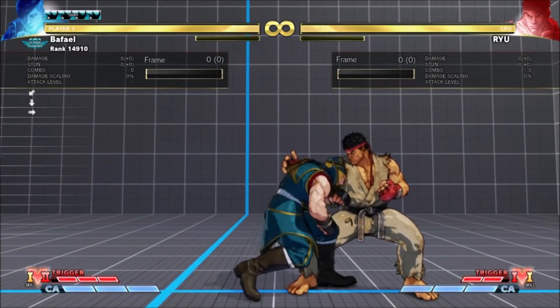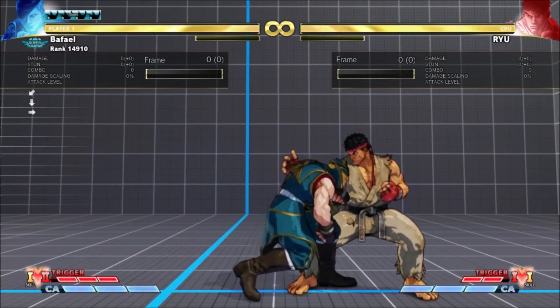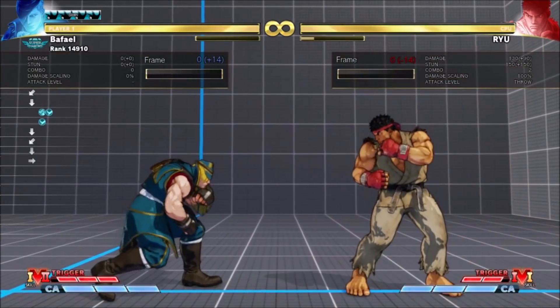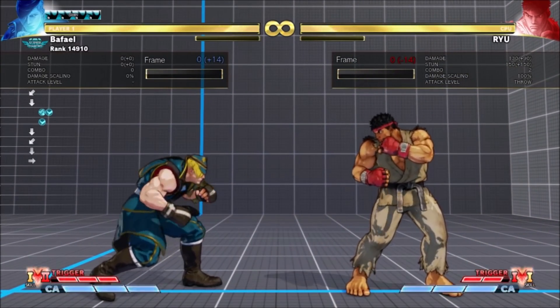Ed's throw range has been extended, and Stand Short has less pushback. Ed now has a tick throw with no walking, and it's off of his 3-frame normal no less. These changes are good for Ed's defense and offense alike.